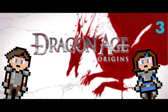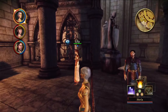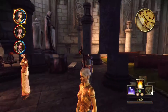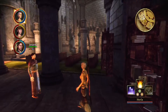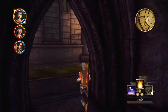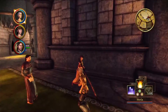Welcome back everybody! We're here on the third episode of Dragon Age. We just talked to Jowen and Lily and they want us to destroy Jowen's phylactery so he can run away with her. Honestly that just sounds like a disease — a phylactery. It sounds like a blood type thing, and it's funny because it is a vial of blood.